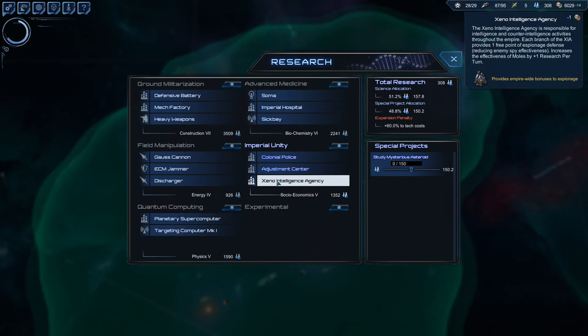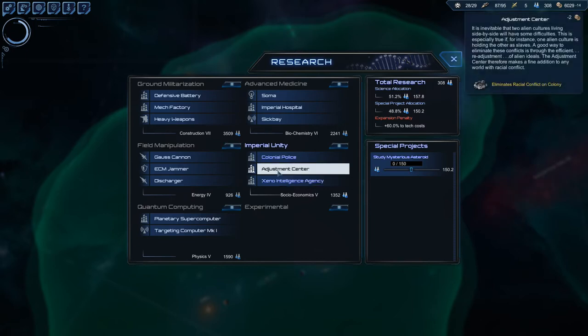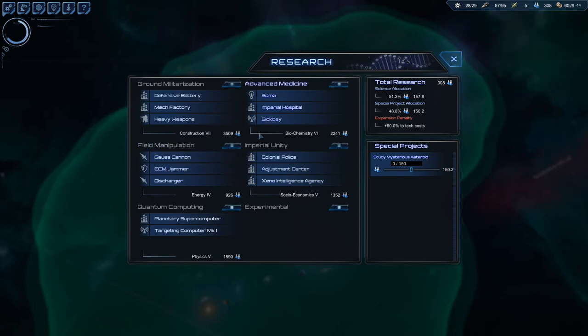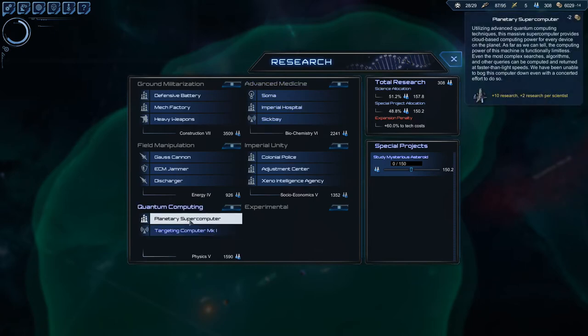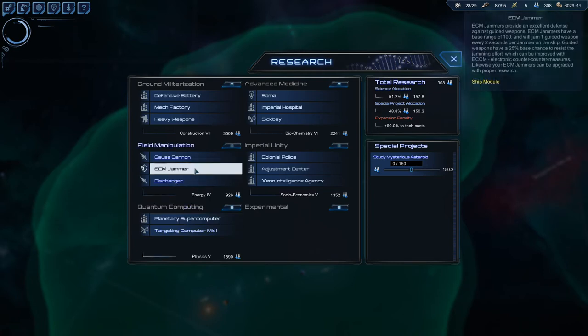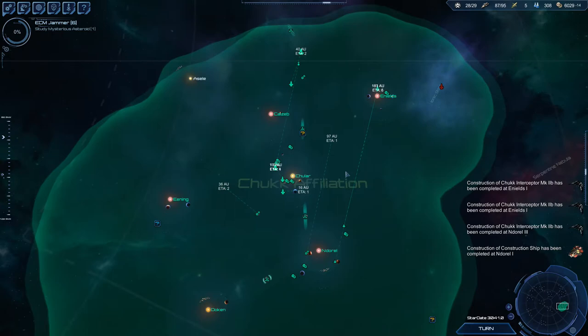What's this one — research per turn? This is an intelligence agency. Each branch provides one free point of espionage defense, increases the effectiveness of moles by one research per turn. Eliminates racial conflict on a colony — we probably will need that. Ten research, two research per scientist, take cost two. We're really in the hole right now, we need to make money. Targeting computer — that's pretty expensive. We should probably go with ECM jammer. Let's do that — six turns.